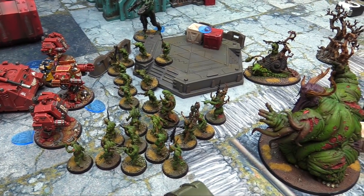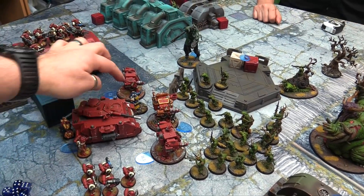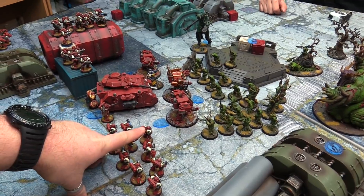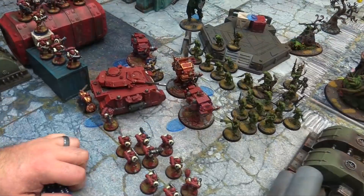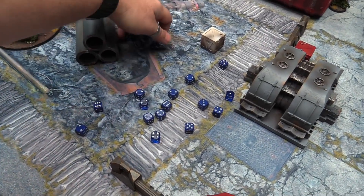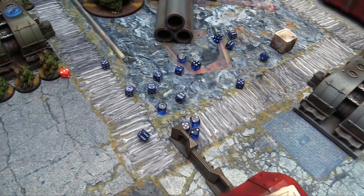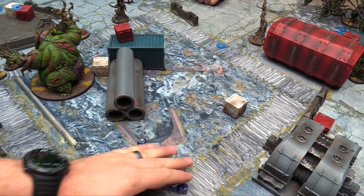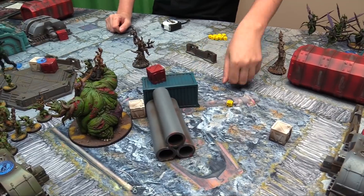Turn two charge phase — Nurgle goes in. The Plaguebearers charge all three Dreadnoughts and the Venerable. They make it with a nine. Overwatch from the Dreadnoughts — hitting on sixes — one hit through, no wounds. The Plaguebearers punch: allocating six attacks against the normal Dreadnought, six attacks including the champion against the Venerable, and three against the third Dreadnought. Against the normal Dreadnought — hitting on threes, rerolling ones, every six is an extra attack — strength five plus one to wound. Sixes deal double damage. Three wounds go through on normal five-up saves, killing the Dreadnought.